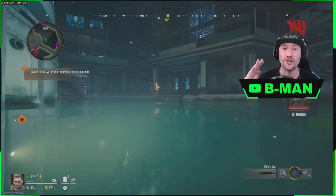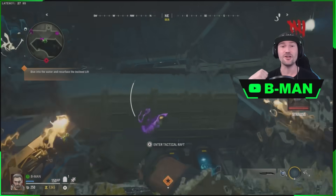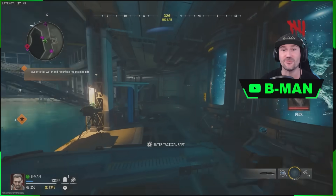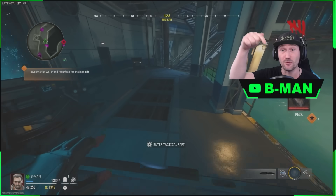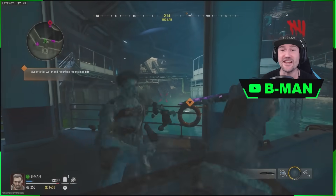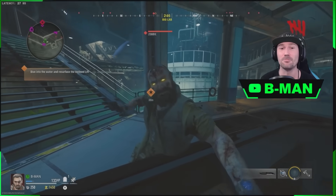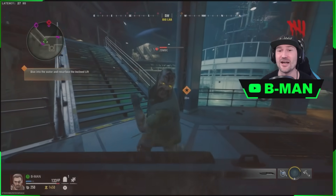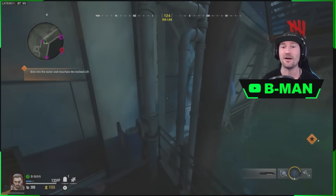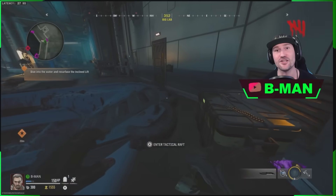A cool thing - for those that don't know, you can use your knife when standing in the boats. Whatever direction you're aiming, they will go - even up. You can make the boats fly out of the map. What you do is sit on the boat and melee with your melee weapon. You don't need any perks or anything, and as long as the boat's not blowing up, you can just fly the boat around and even go up in the sky.